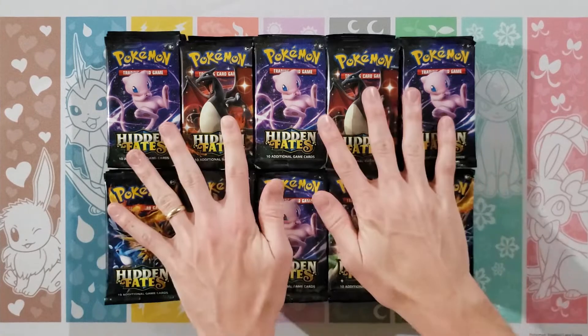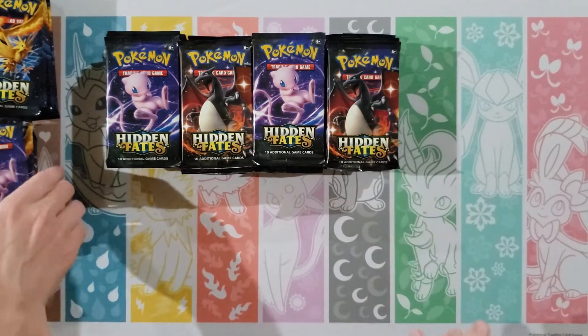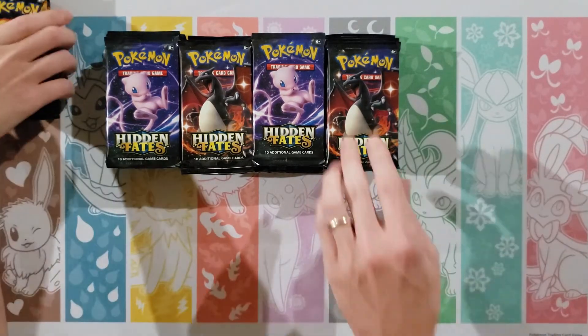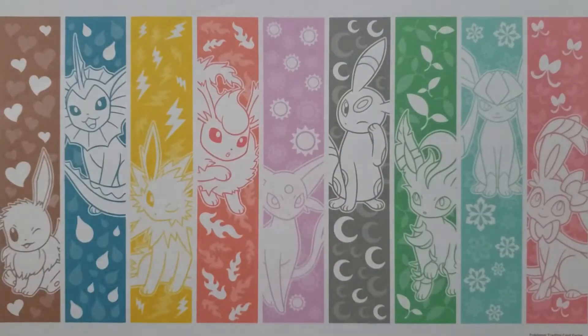Hey guys, Mr. Mew Man back here again today with Munchlax Mama, and we have got an exciting opening for you today. We have 100 Hidden Fates packs. These have come from a lot of different Hidden Fates products that we've gathered over the past couple months, and we decided to open them all up to do one big opening here of 100 packs. Before we get cracking, make sure you guys give us a like and subscribe, and with that let's move some of these out of the way.